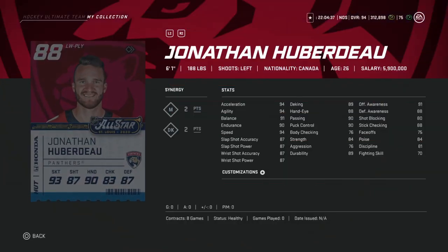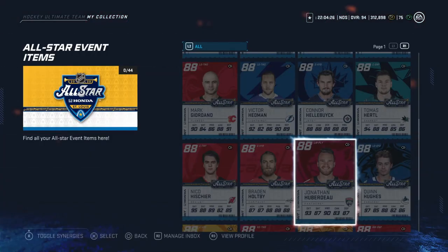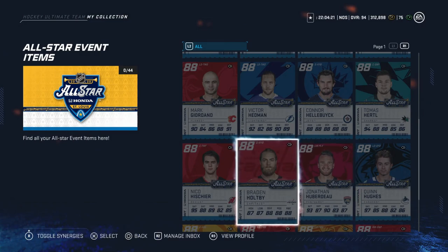The 88 Jonathan Huberdeau — criminally underrated. 94 skating though. 91 balance, 90 endurance, 87 shooting, and hand stats above 88 — very good. Again, it's going to depend on what he does in the competition. I wouldn't invest in him, just too many variables. He would have to win a competition and I don't want to bet on that.